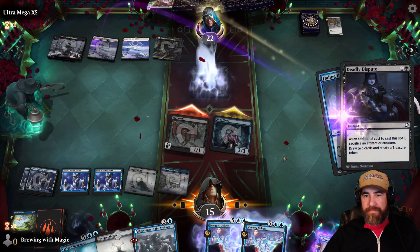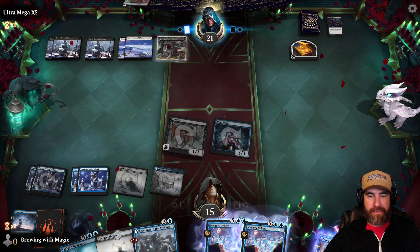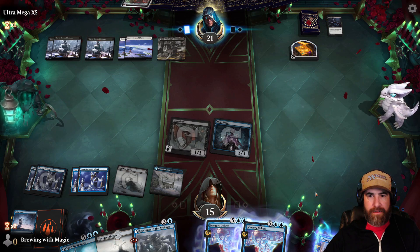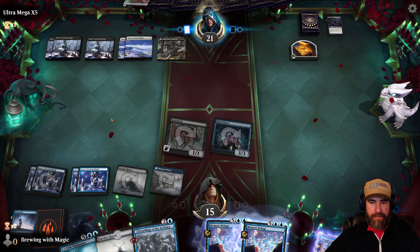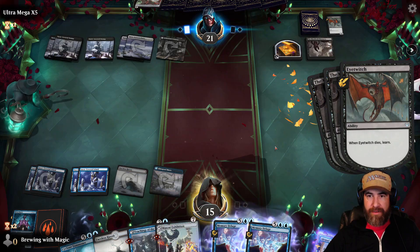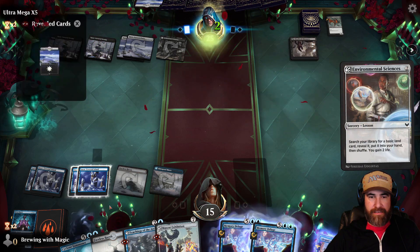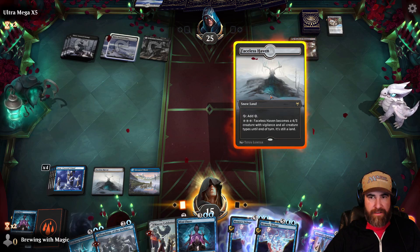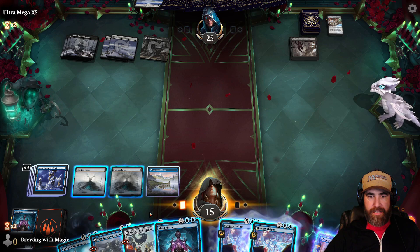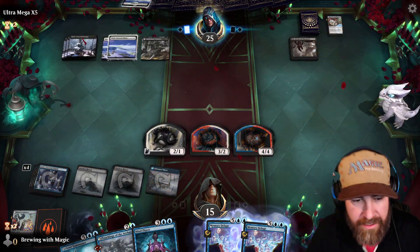So they have something good in their hand — they go ahead and do another Deadly Dispute. We're going to go ahead and hit them for one. Here comes maybe Onyx. Let's go ahead and grab a Mascot Exhibition now. There's their Environmental Science. Mind Flare — I don't mind Mind Flare at all. Let's go ahead and throw the Faceless Haven. We might be throwing a Cyclone Summoner soon.